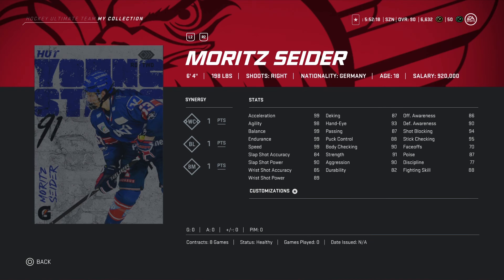Coming in at number two for right-handed defensemen is Slater — 6'4 198 pounds. Synergies: WC one point, BL one point, BM one point. All the stats are very good. Slapshot accuracy 84, speed 99, endurance 99, balance 99, agility 98, acceleration 99. He is an absolute beast — a puck-moving defenseman. If you like to move it around in your own end and in the opponent's end, you will love Slater.